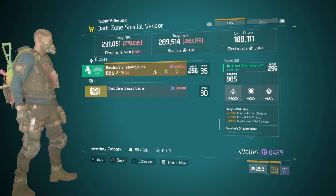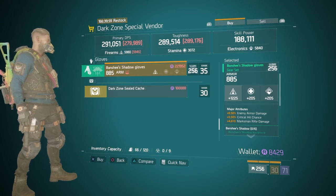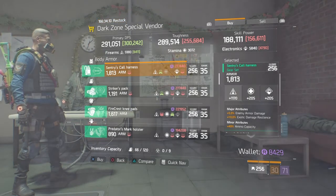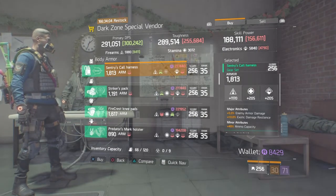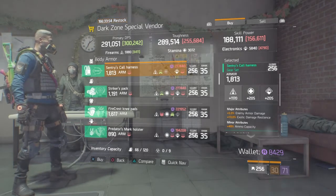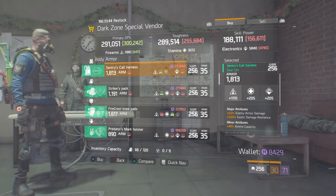Banshee Gloves - firearms is 1225 with enemy armor damage, critical hit chance, and marksman rifle damage. If you're not using a sniper and not using Savage, I would certainly pick these up and swap out the marksman rifle damage. Last stop is the DZ08 safe house - they have some really nice gear. The Sentry Call Harness here: firearms is 1170 with major enemy armor damage at 5%, exotic damage resilience at 10%, and the minor is ammo capacity. I would recommend swapping out the firearms being the weakest point and changing it to whatever you guys want.